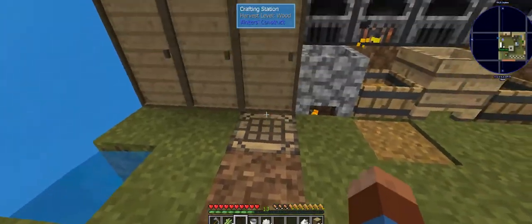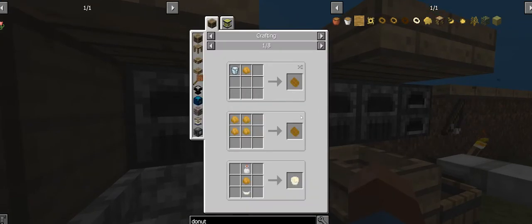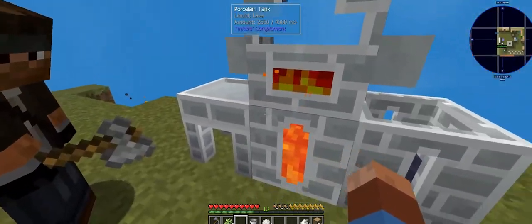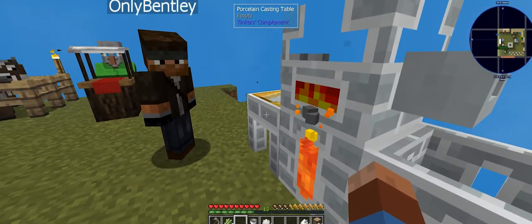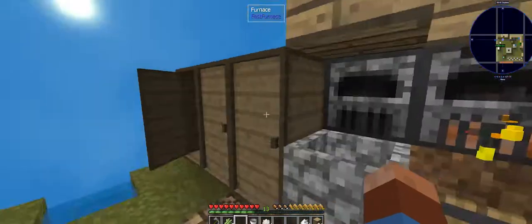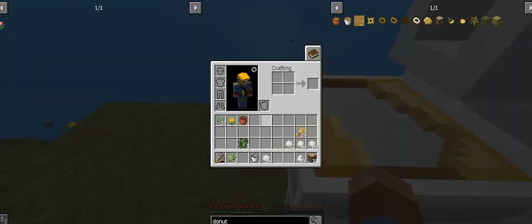I went ahead and got us a little extra gold from our amber, melted it down, made a cast by putting a porcelain brick in there and making a cast out of it. So now we have access to making ingots!